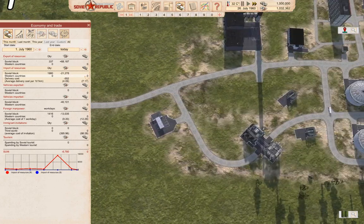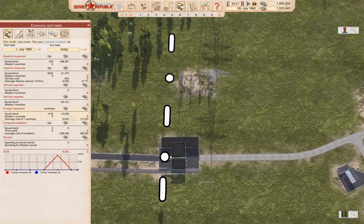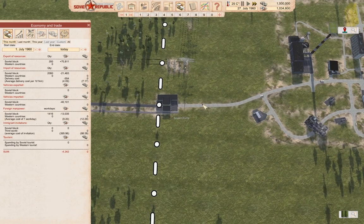Yeah, we just exported some. We won't quite break even for July, but considering we spent 55k on construction and vehicles, that's not bad.